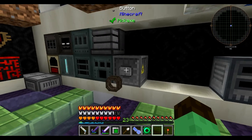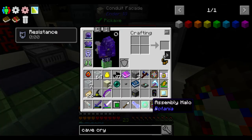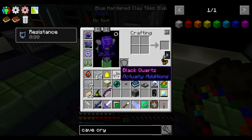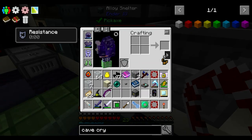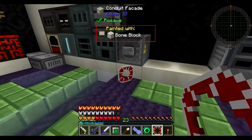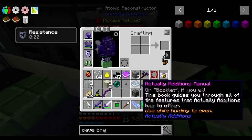We are going to be using the Atomic Reconstructor from Actually Editions and a series of lenses. The lenses can be changed — they're pretty easy to craft, just glass around some black quartz. Lenses can be changed by shooting them with the Atomic Reconstructor. These have been set to two lenses of detonation, but I actually want one lens of detonation and one of the next type of lens — the lens of certain death.